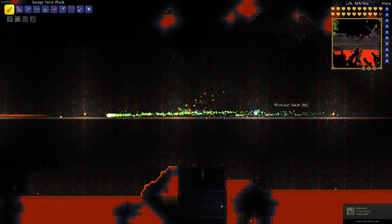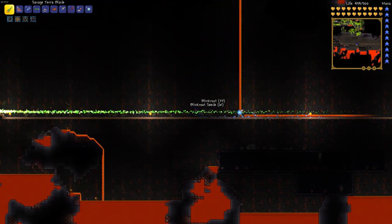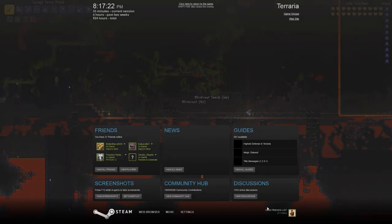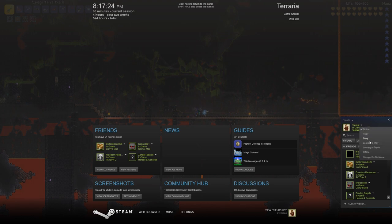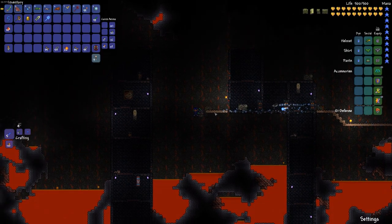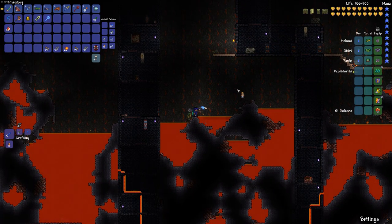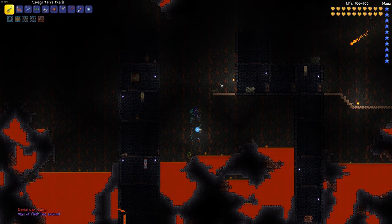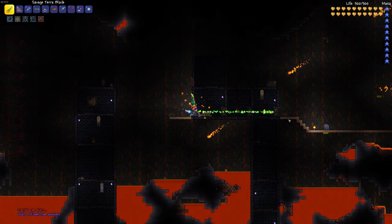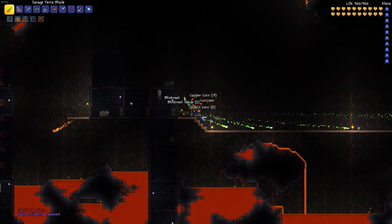Oh my goodness. We're about to go offline on Steam - that's a problem. There's so much of it. That is really something I've never seen. Let's just fight the Wall of Flesh real quick. Oh, a Mimic! A shadow chest Mimic - I don't think I've ever seen a shadow chest Mimic before. They gave us a compass.